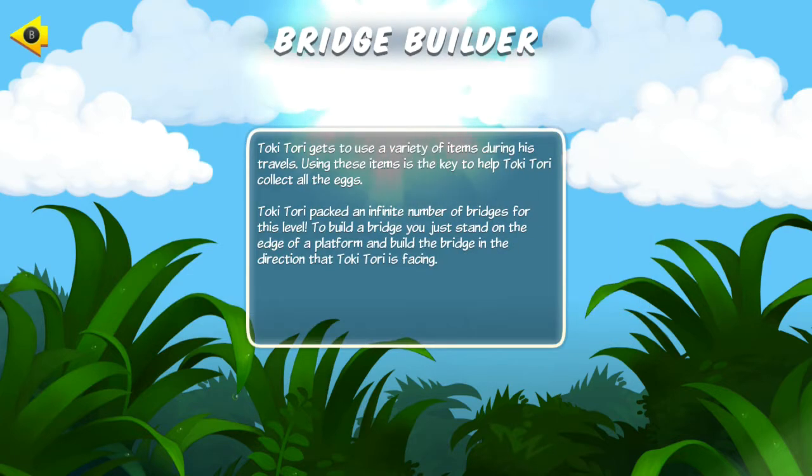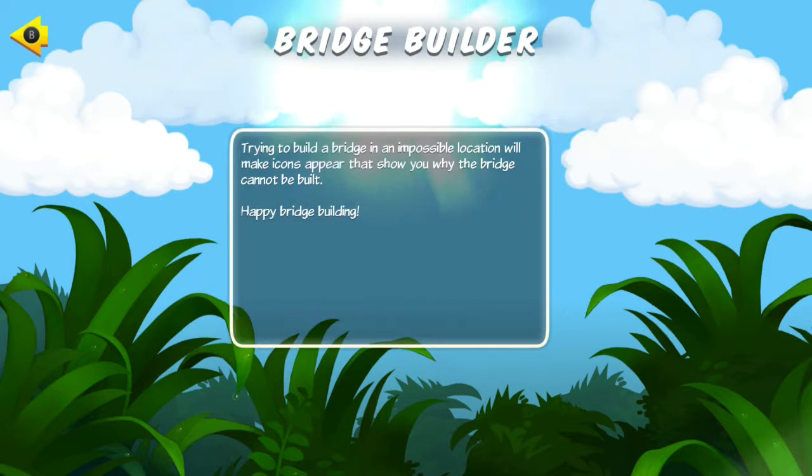This game is actually not that long — there are only about four worlds in total, each with about 12 normal levels. Every once in a while you'll get a neat new gadget, like the bridge builder — guess what that does? Builds bridges.